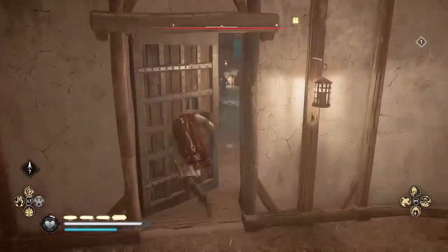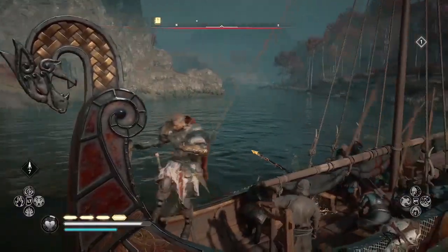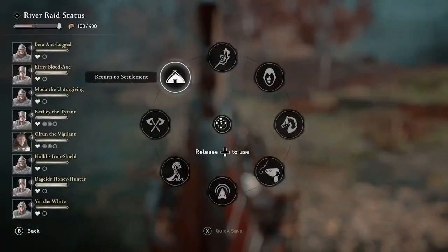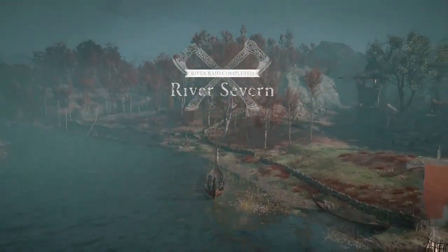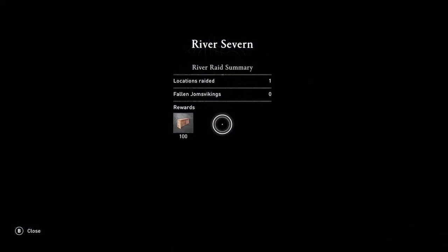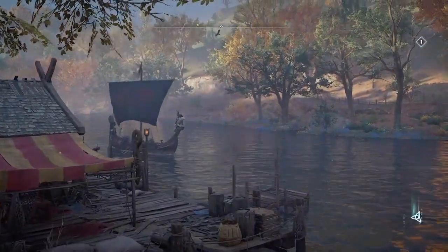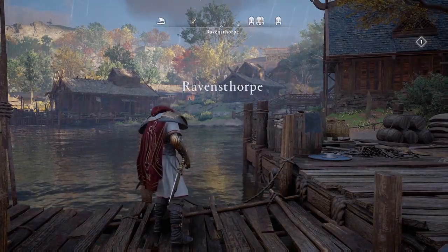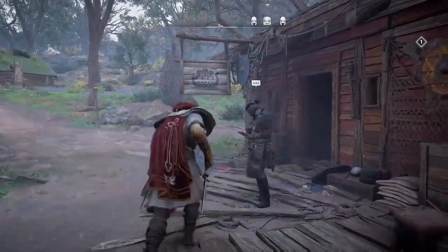It will depend on your level — I'm using a max level character here, and so Eivor is generally much stronger than the Yams Vikings in combat. Now I'm going to return to my settlement once again to bank the 100 foreign supplies from this eastern fortification. Before I return to the first location, the eastern fortification on the River X, I'm going to go to the River D. If you haven't unlocked the River D, check out my video — I'll link it in the description — for finding the river clues. You need to find two river clues in order to unlock this third map, the River D.